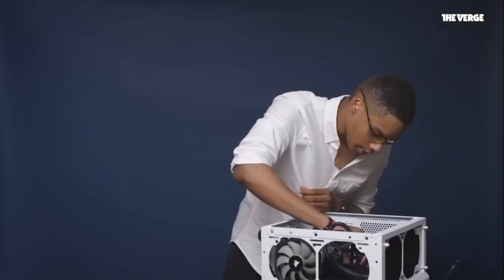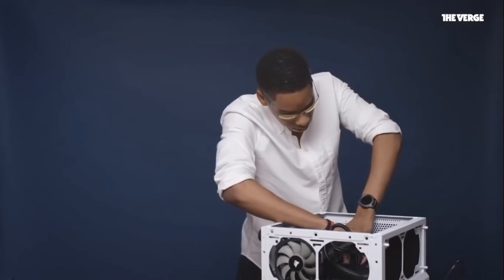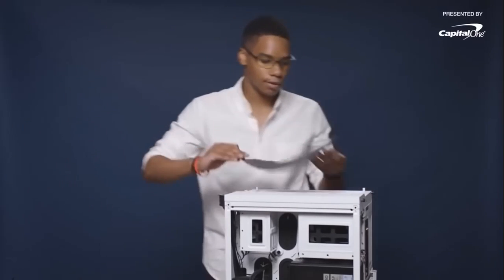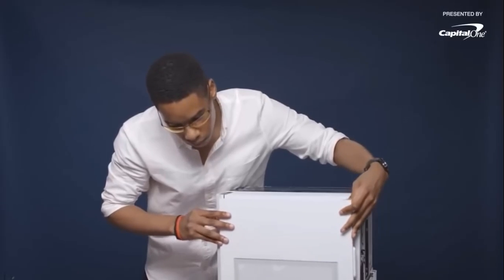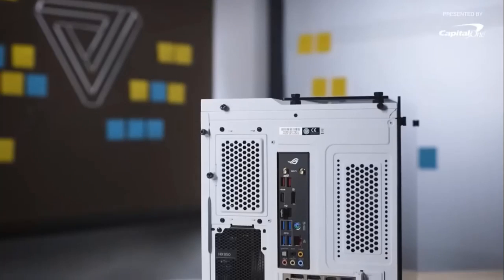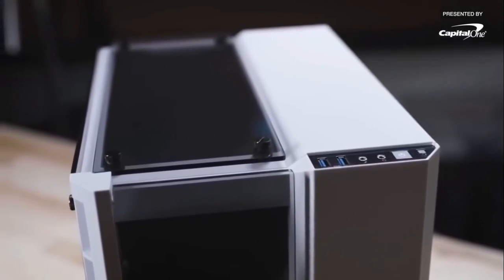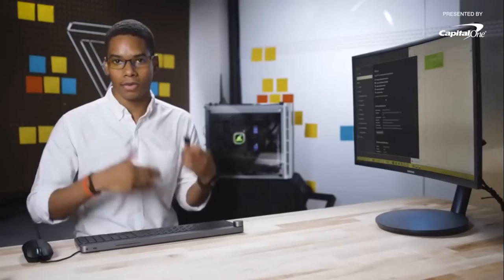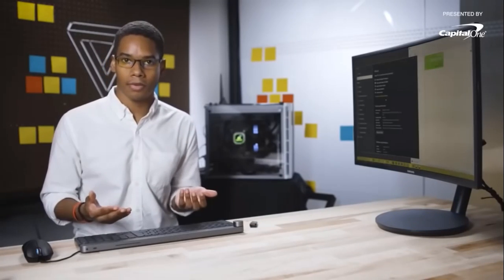Now that our internals are done, we're going to put all the panels back on — the top glass, side glass, front glass, and the back panel. We fully built the PC, everything's put together, and we got to the POST screen. You need a USB flash drive with your Windows installation media on it and the license key. I plugged that in, installed Windows in a couple of minutes, installed a bunch of drivers, and now we have a fully functioning gaming PC ready to run some games.